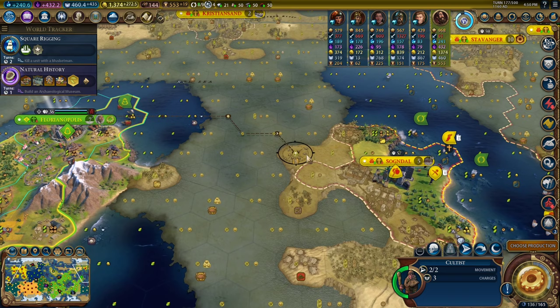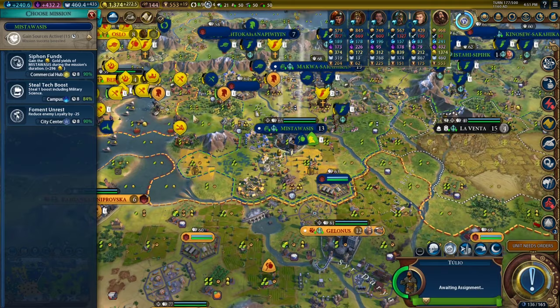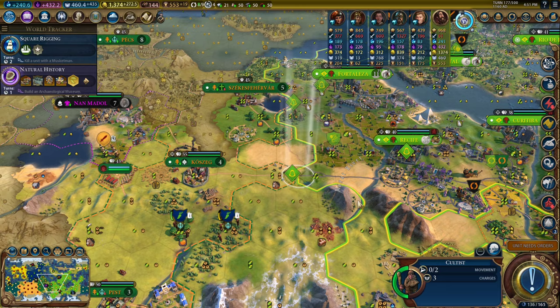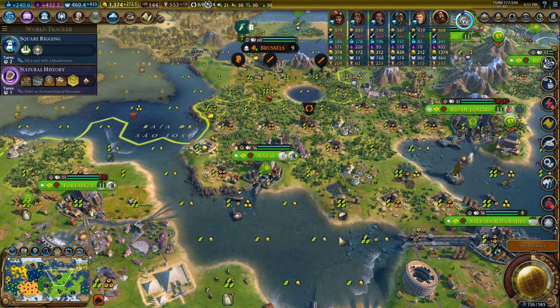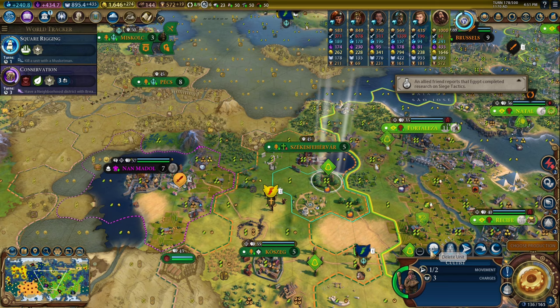So this cultist can come over here, just like this other cultist was doing. Let's build an amphitheater in Florianopolis. There's a promotion — let's pick linguist so we're making more money. I'm going to steal the boost for military science because that will also reveal where military science is, and I can avoid it. This cultist can come over here. We're going to skip turn here and fall asleep. I really need more science, which is what Renaissance walls could do for me.